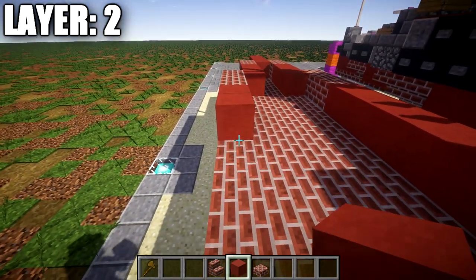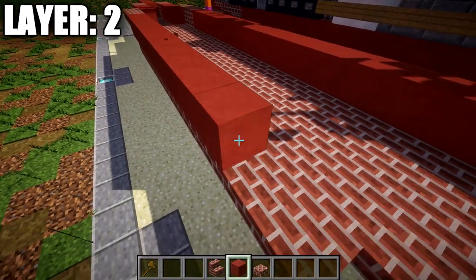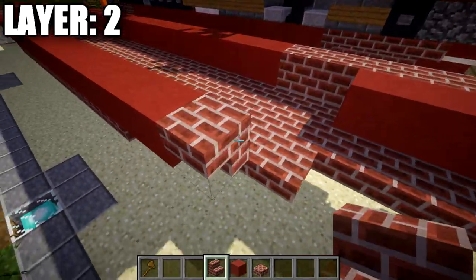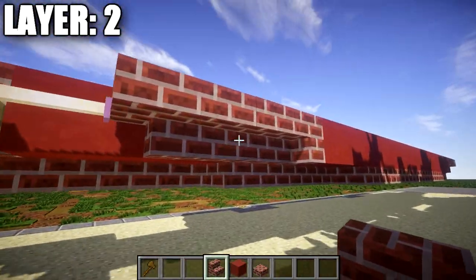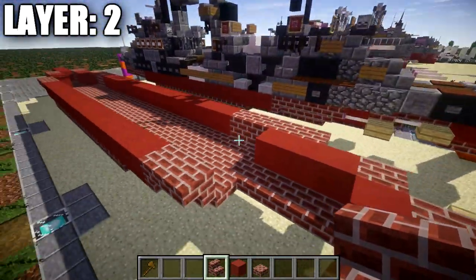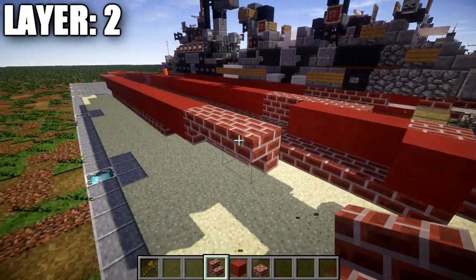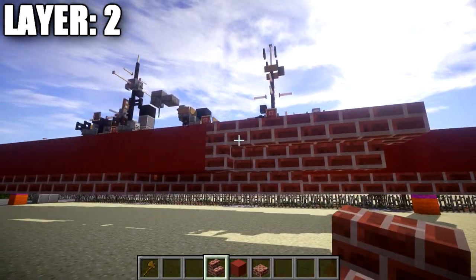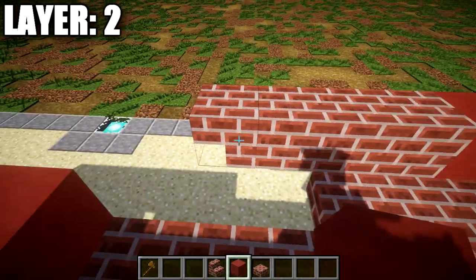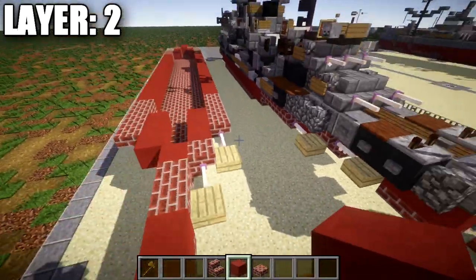Going back one and two more stairs — so a corner stair and two stairs back. Then place down a row of sixteen red terracotta blocks back. After that, place down two brick upside-down stairs back — the first being a corner stair followed by a regular brick upside-down stair, then a second brick stair back and a brick corner stair, so you have two regular stairs with corner stairs on both sides.